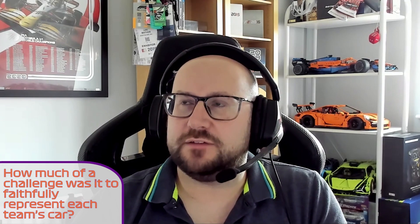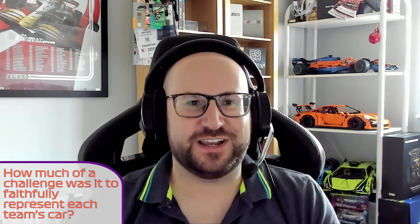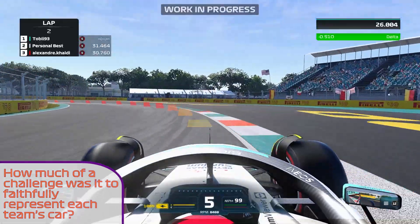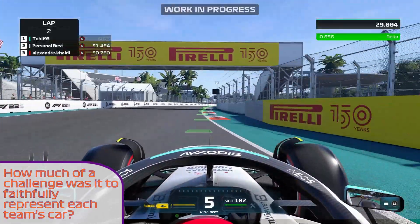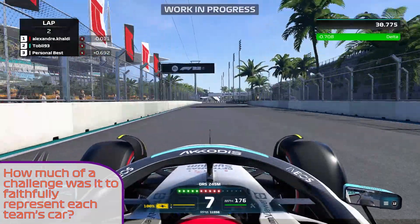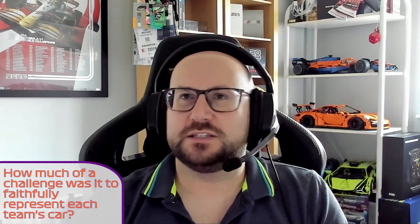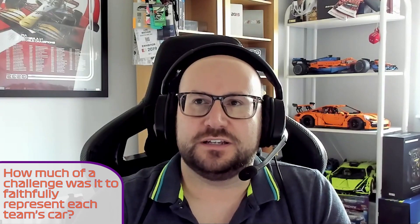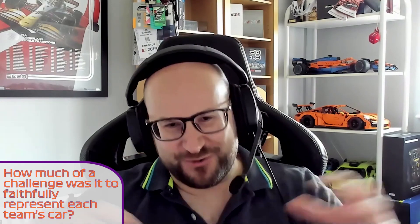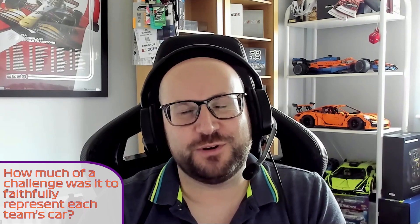The different views that the teams have taken — in particular the Ferrari side pods versus the Mercedes side pods — is probably the biggest difference. But we don't need to worry about that too much because we just take into account the overall area of the car in a very different way. We wouldn't apply it across the side pods differently as we would across the body of the car, the front and rear wings. Our philosophy in that area is we are not aerodynamics engineers — we wouldn't be able to focus on those specific minutiae of the differences on a Formula 1 car in that way.